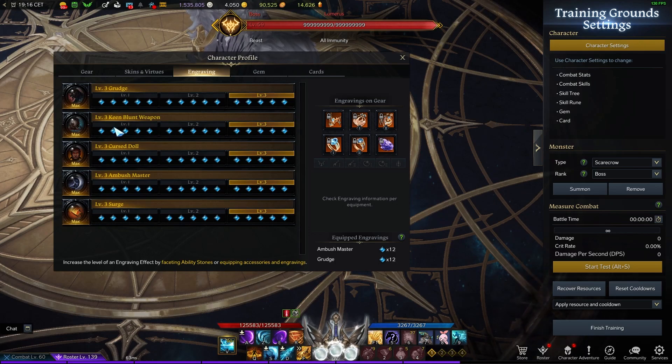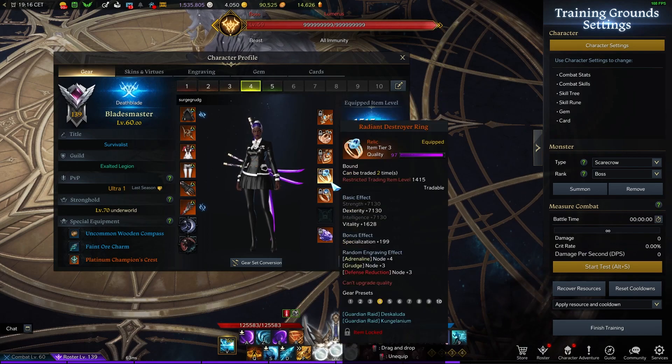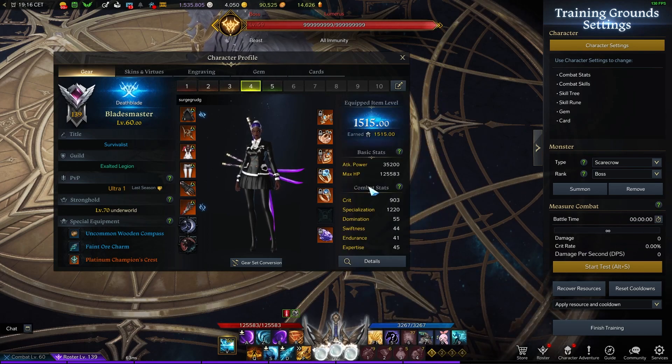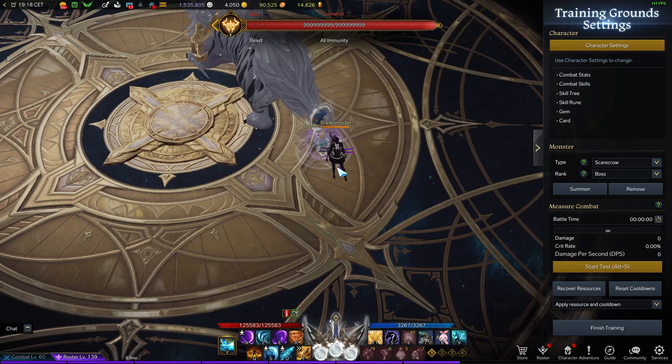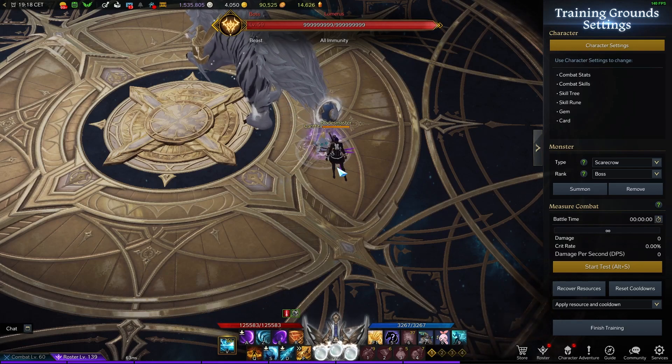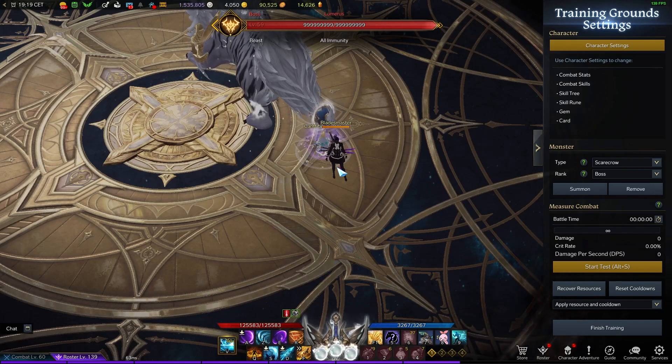The damage we'd be missing from spec, we make up with the difference between Kimblunt and adrenaline. Kimblunt is 50% crit damage, which is way more than 6% attack power — at least 10% more damage than adrenaline. We'd be missing the 15% crit from adrenaline, but 400 crit covers that. We get two crit rings with surge on both, so you only need a purple surge book — not the expensive legendary one.